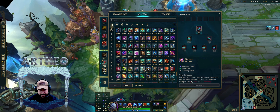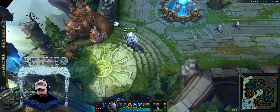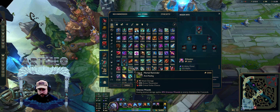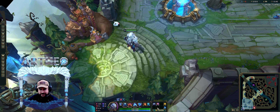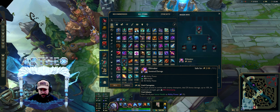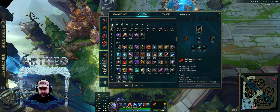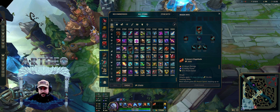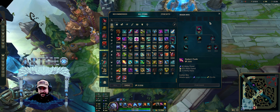I would actually play this — especially with this one right here. Rageblade? Goddamn. That's going to be pretty broken. Rageblade, Titanic — and Nash's is pretty broken. What does Rageblade have now? AP, AD. Oh, it's got on-hit.